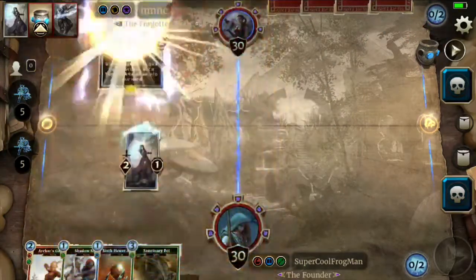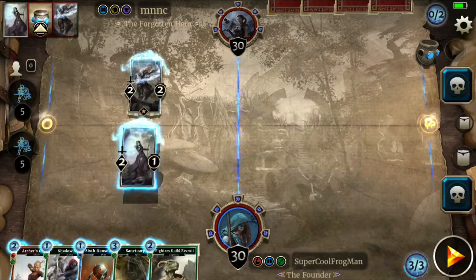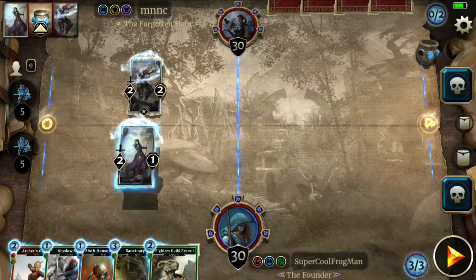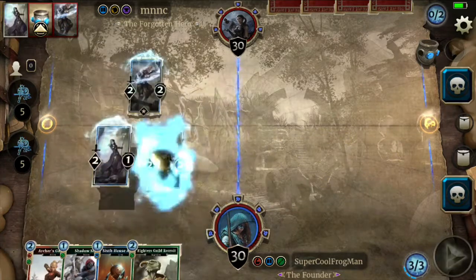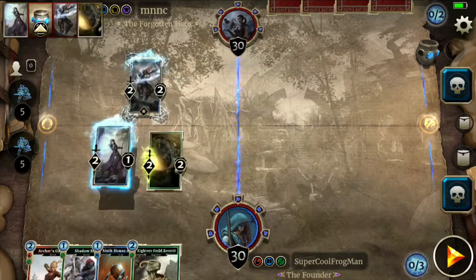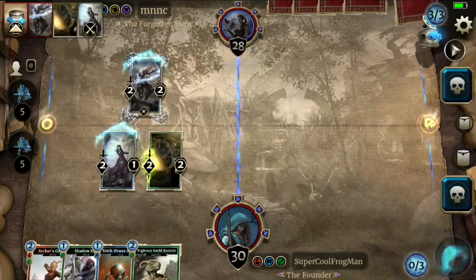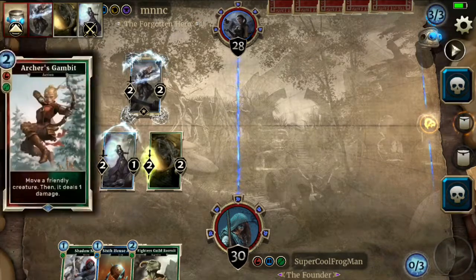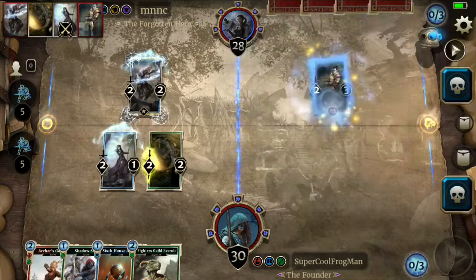A lot of actions right now, which is fine. We can actually play the Sanctuary Pet here, which I'm tempted to play, and I think that's what we'll do. I think we'll go face. Next turn we can potentially use Archer's Gambit.